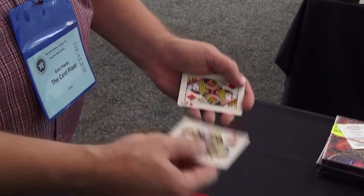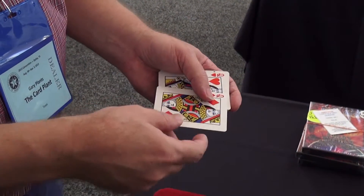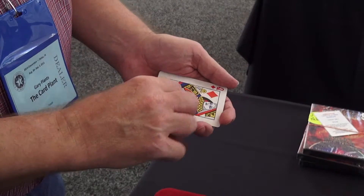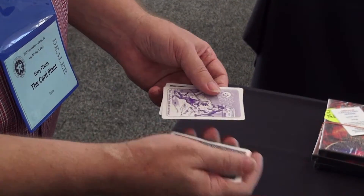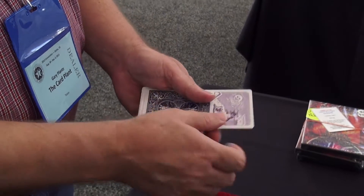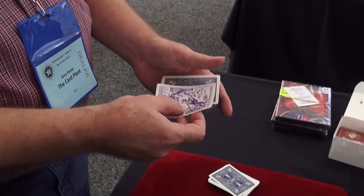Now I know you're wondering, what if I'd have said four? What if I'd have taken the queen of diamonds? Well, remember, I told you up front that one of these would have a different back design. And sure enough, one, two, three, four. Had you picked the queen of diamonds, then of course that would have been the one card with the odd back.